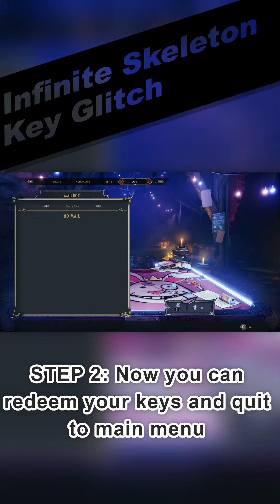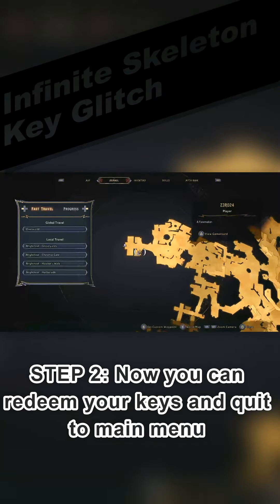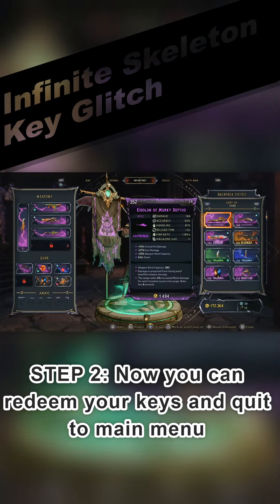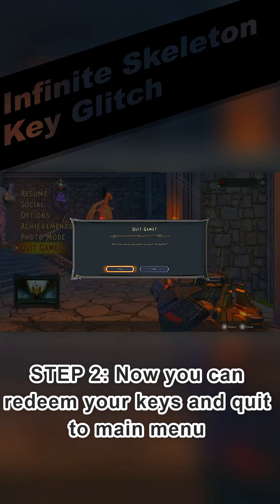I have two there to redeem, I can redeem both of them. I can just check and see how many I've got. You can see down there I have 12 skeleton keys now. So now what you want to do: back out, quit the game, go back to the main menu.